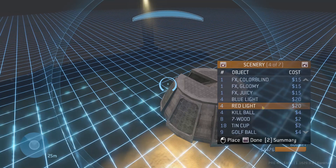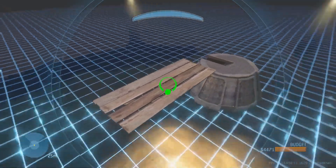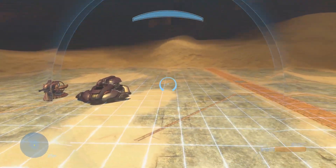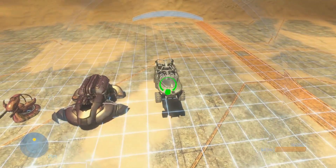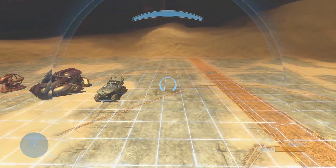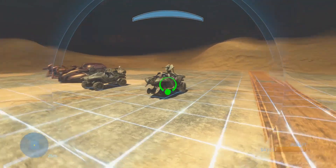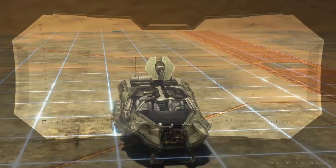Halo 3's forge mode has been almost completely overhauled to be more on par with the newer iterations in the series. This includes increasing the budget on each map so more can be created, adding a variety of new objects including new vehicles like the AA Wraith, Troop Hog, and even a partially destroyed Warthog with a working turret.